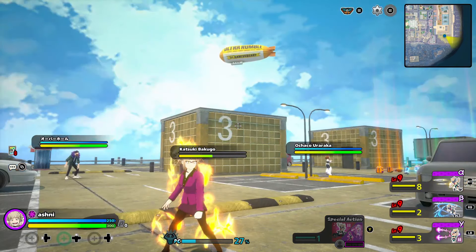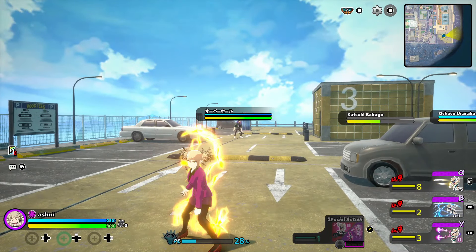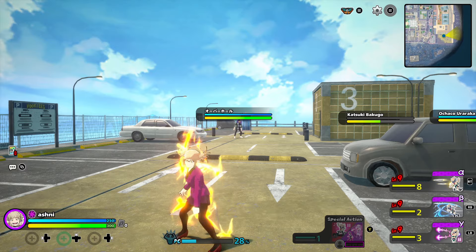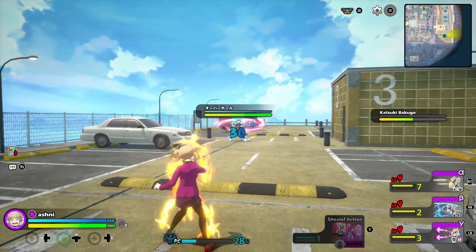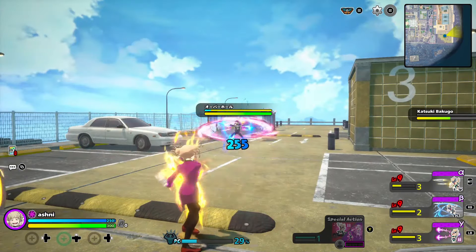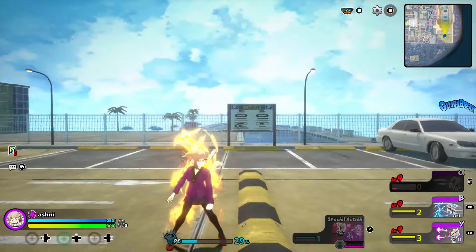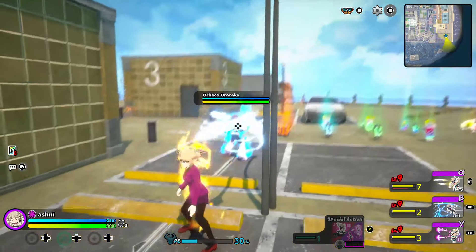Before anybody asks, the melee, sprinting, and all animations are the same — except the abilities: the alpha, gamma, and beta. Going into the alpha here, this is like a boomerang kind of knives. As you can see, you throw it and it comes back to you, and you can spam this quite fast. It does, as you can see, a lot of damage.